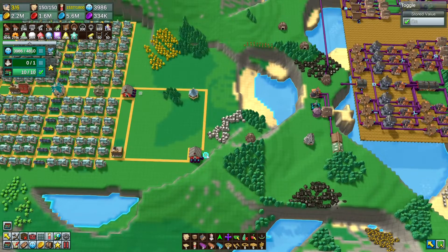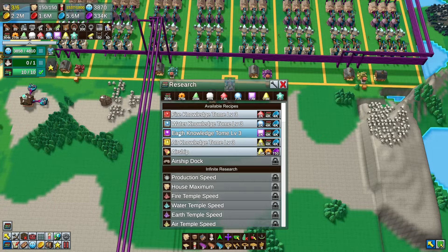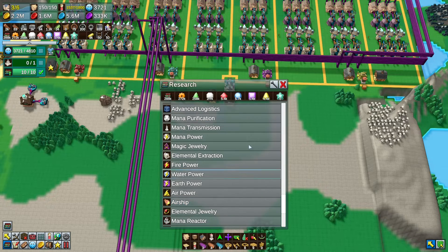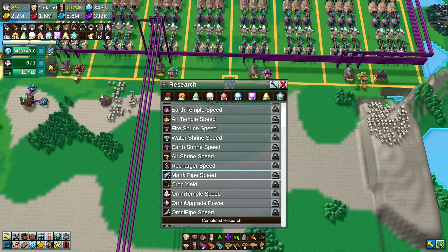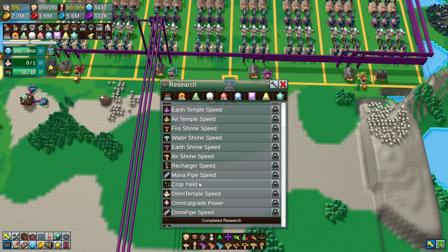Speaking of boosting, let's turn off our books to try and save ourselves a bit of money. We don't need to research 7,500 research — I think we're good to basically unlock everything now. We get an airship dock, and then there is infinite research which requires the Omni Temple. Infinite research does exactly what it says on the tin: you get a flat 25% production speed per level to all workers occupying a building, so everything just runs faster.